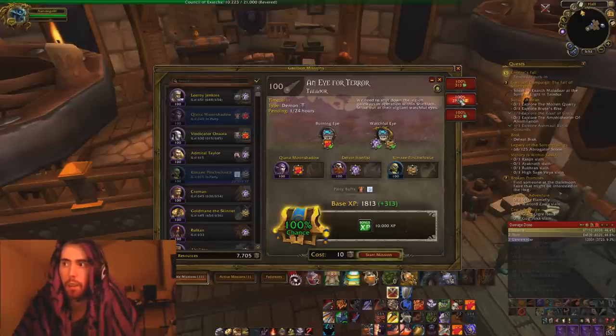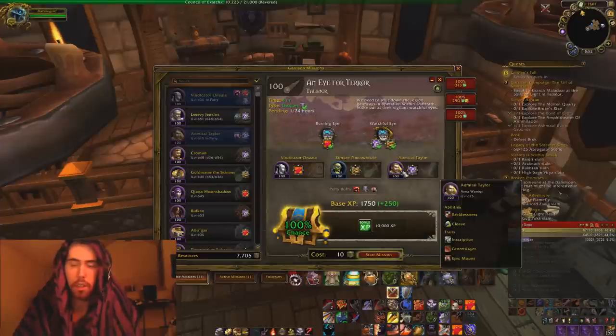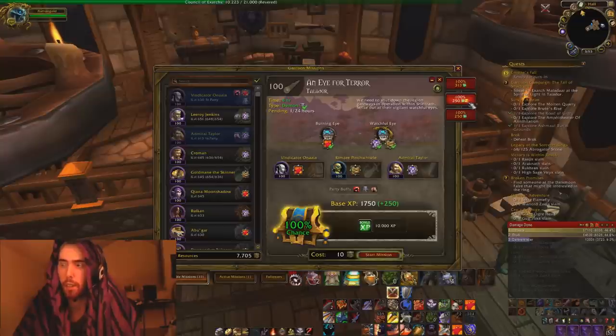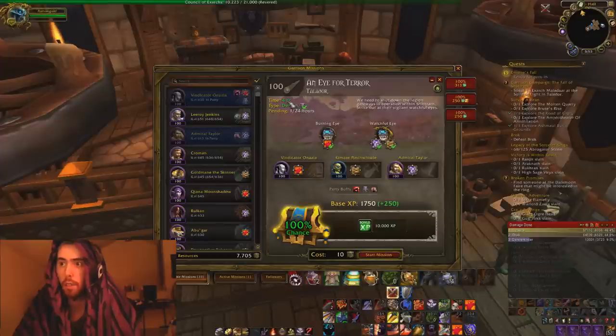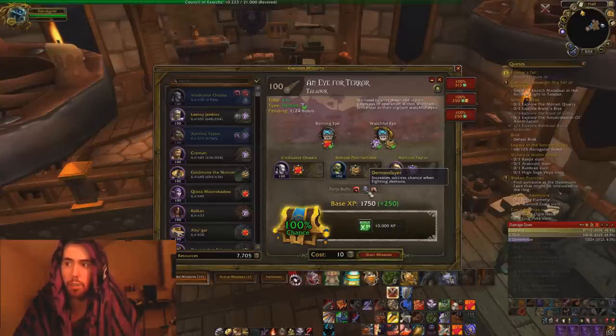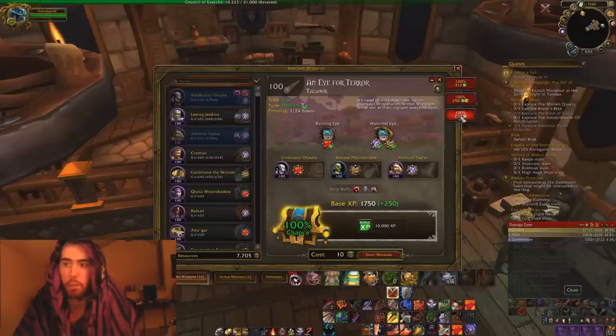Let's say I don't want to do that one, but I want to do this one right here that has a guy with an epic mount, because Admiral Taylor has got an epic mount for me. I click that button and as you can see, there's a little clock that shows there's an epic mount option I can get. It's down to four hours, and it can still show how much experience she's going to get — a little bit less. It shows the buffs that my party is gaining.